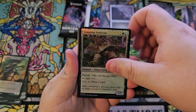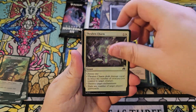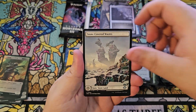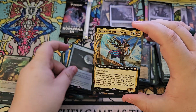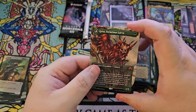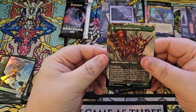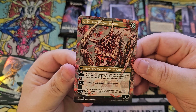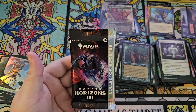Buy singles of course, but not every box is going to be crazy like this — I'm having a good time. Full art Wastes, Grim Servant, Winter Moon — not too bad. Another Satya, and we got Nadu Winged Wisdom. Another mythic as well. Another mythic — Grist Voracious Larva, just the normal borderless — that is so cool. Very, very cool. We're down to our last pack.